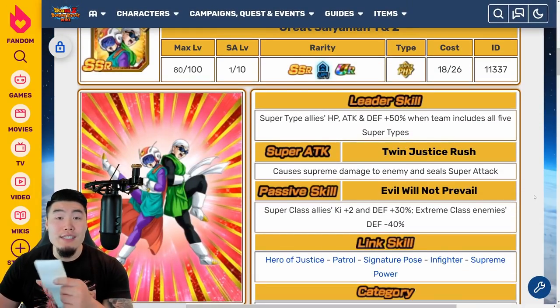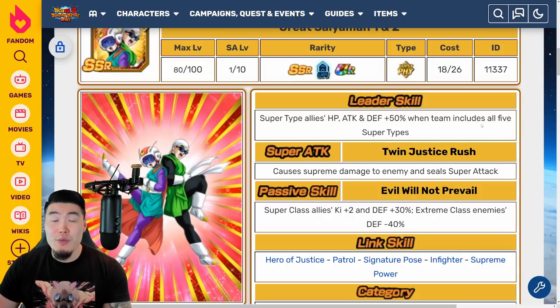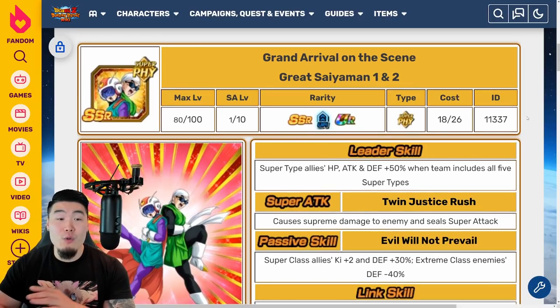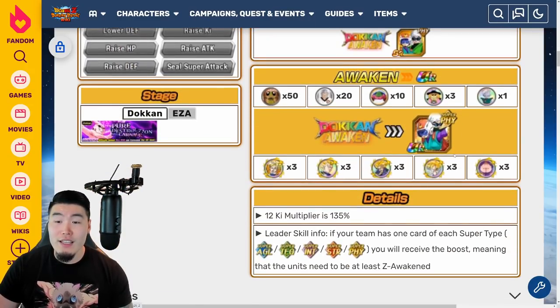From there, you want to Z-Awaken your main Super Attack 10 copy to a UR. Then you can feed in the 4 Super Attack 1 copies into the Hidden Potential System, and then give them the orbs to get them to 100% or rainbowed. So now you should have a Super Attack 10, UR, rainbowed Great Saiyan Man 1 and 2. The next step is, of course, to Dokkan Awaken them into their TUR status, which is this right here.